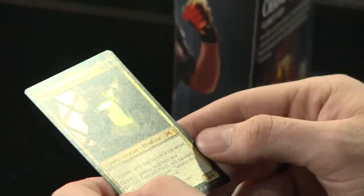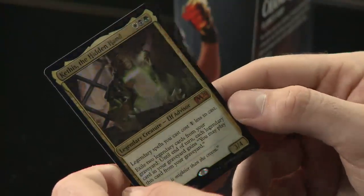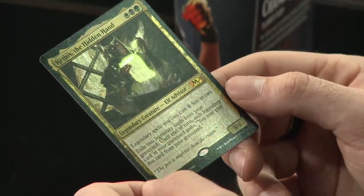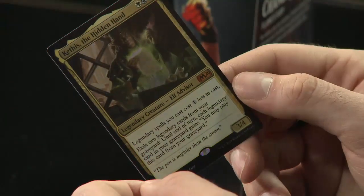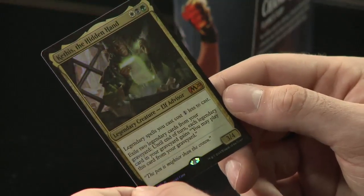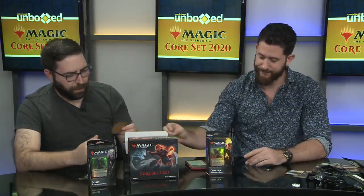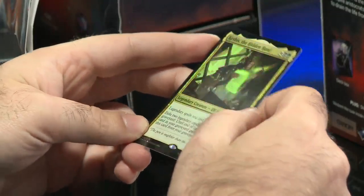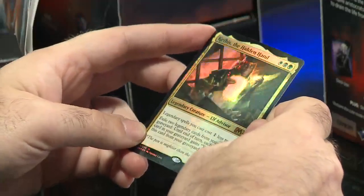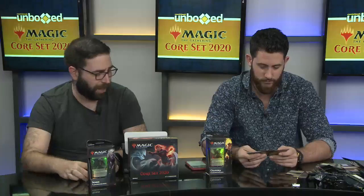And our holographic rare: Kethis, the Hidden Hand. He looks like he's in a Harry Potter movie! Legendary Creature — Elf Advisor. Legendary spells you cast cost one less. Exile two legendary cards from your graveyard: until end of turn, each legendary card in your graveyard gains 'you may play this card from your graveyard.' It costs black, white, and green. I haven't seen a deck it easily slots into with those colors, but if some white-black-green Super Friends list with legendary Planeswalkers comes together, this fits very easily.